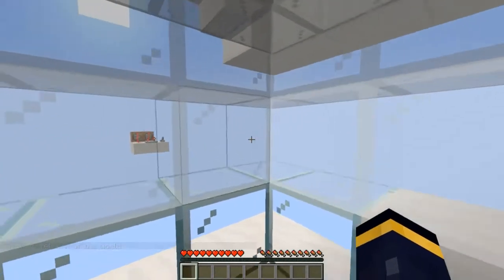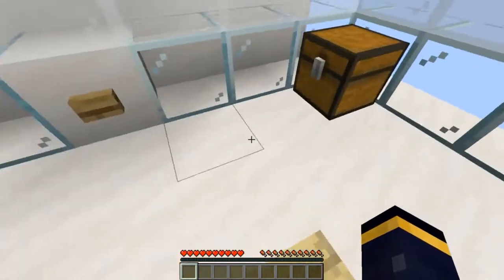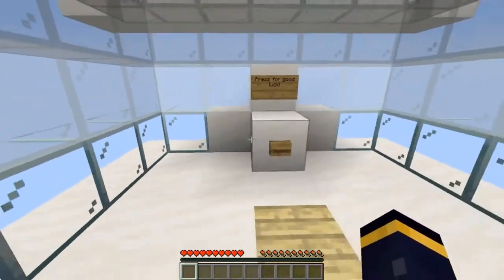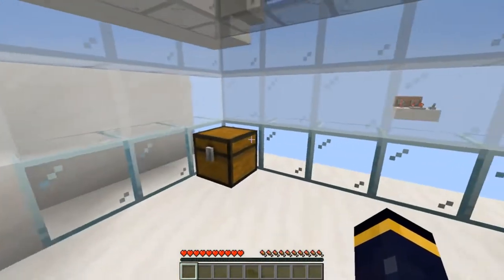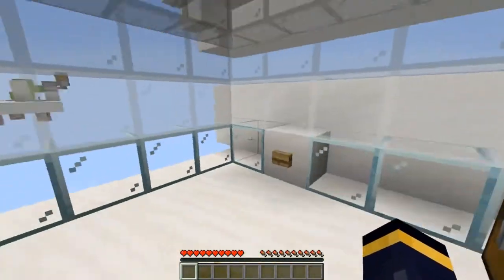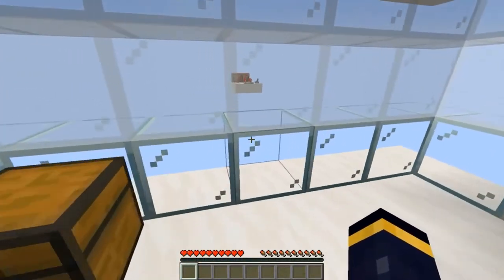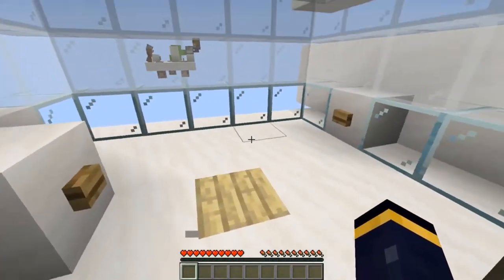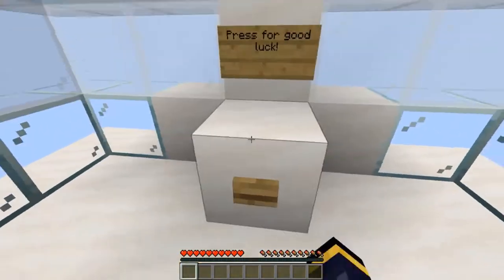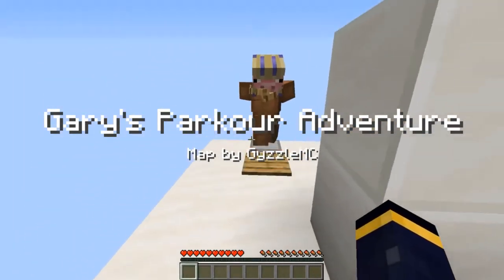Hey guys, GizzleMC here. Welcome to another Minecraft video where today I'm going to be making a new series where I update you guys. So this series I'm making a little Minecraft map. I'll show you guys what I did — first I'm going to show you how much I've done, walk you through the whole map, and then I'll also show you the redstone that's behind it. Afterwards, so you press this for good luck, which basically sets your spawn. Gary's Parkour Adventure, map by GizzleMC.